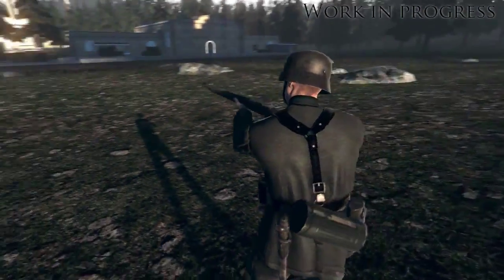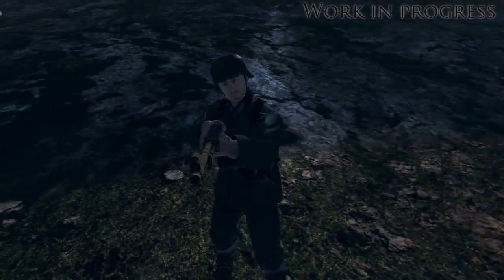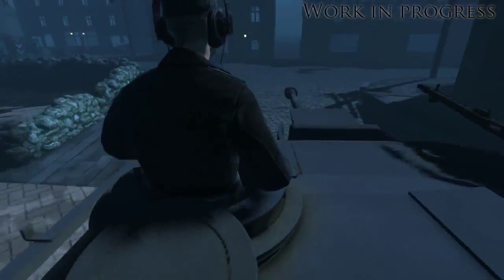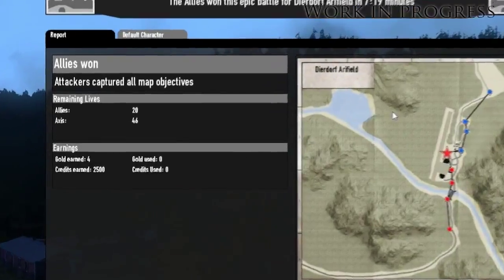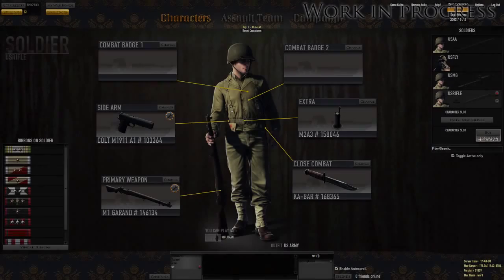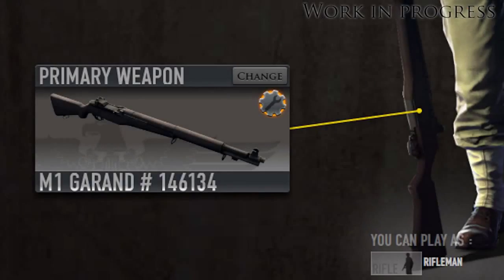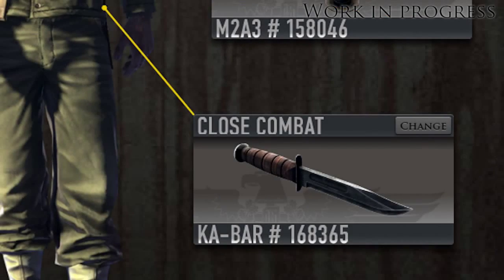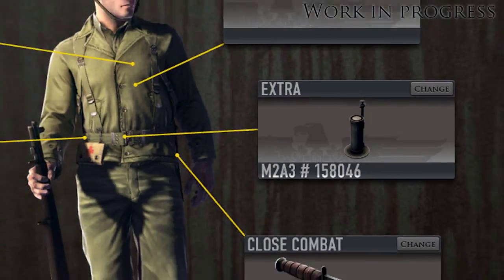A new player now starts with a rifleman character, but you can buy additional characters and equipment using the credits you earn while playing the game. Each character can be equipped with a primary weapon, a sidearm, a close combat weapon, and an extra weapon, typically mainly grenades.